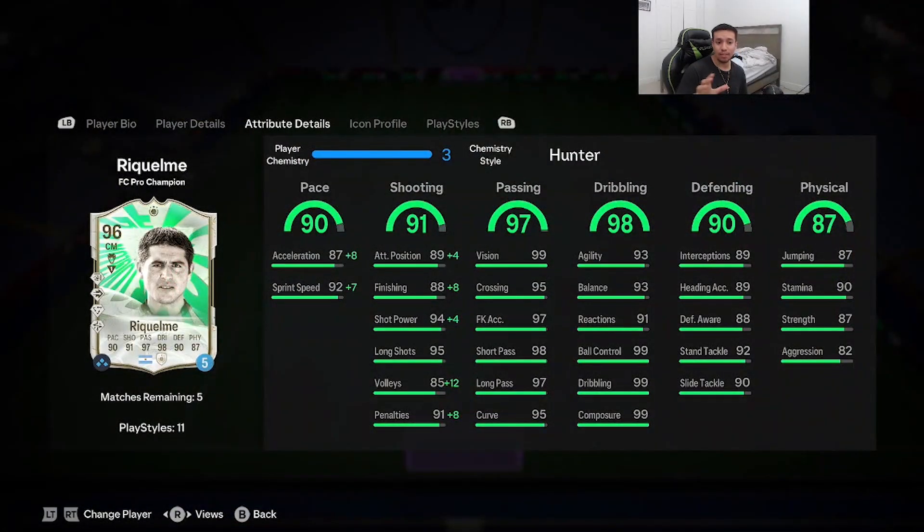Testing out his defensive capabilities — he gets a nice interception. The manual defending is pretty solid for the most part. Going again with manual defending and he gets a nice aggressive tackle. I see you, Riquelme.